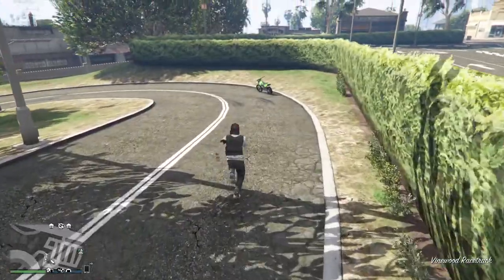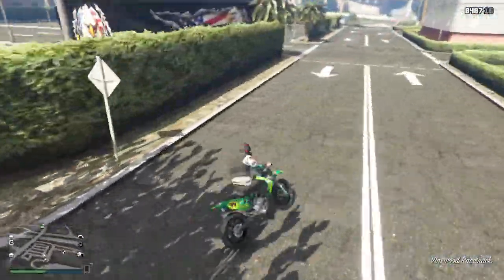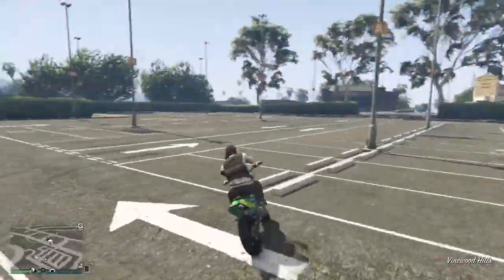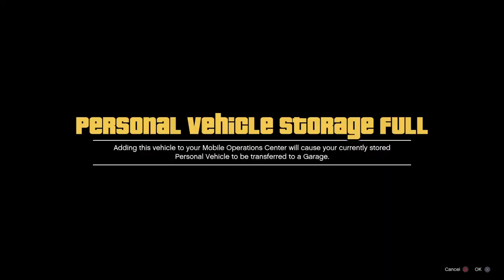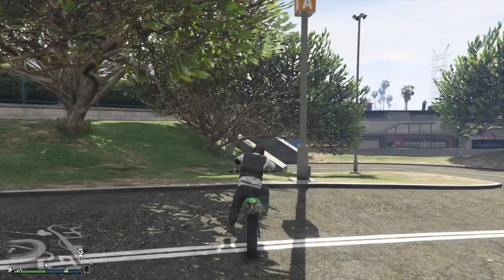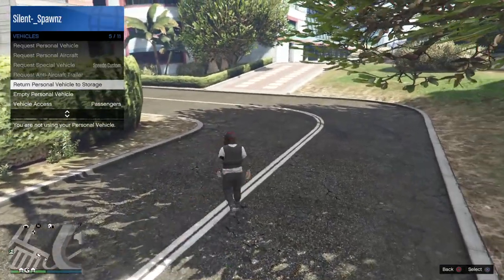Right, hop in that vehicle. These radios are so annoying. So what I'm going to do is drive the vehicle into the MOC. It shouldn't spawn you in the MOC — it should spawn you outside of it. Yep, as you can see it's spawned me outside of it. Hop off the bike, go to Vehicles, and then return vehicle to storage.